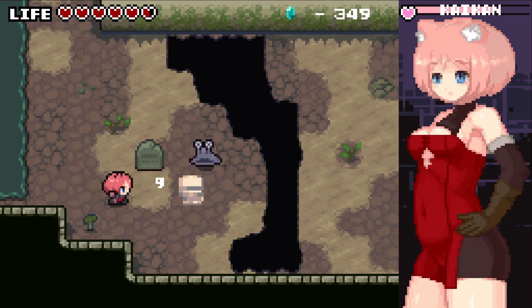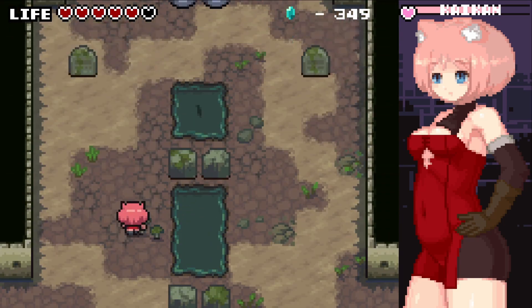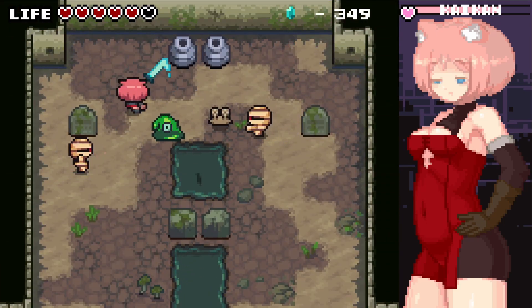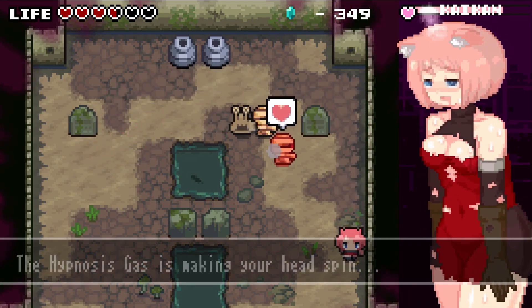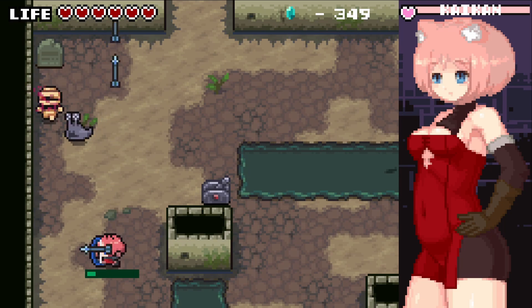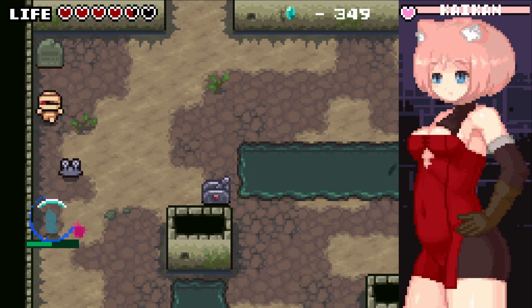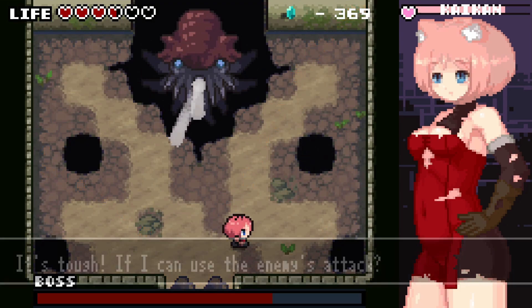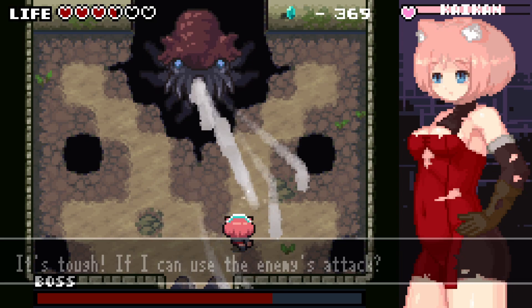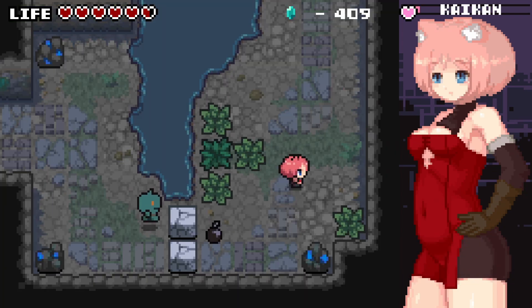Let's go over your arsenal. You have a basic sword, which you can eventually level up to have some form of a charge attack, which I barely use until the endgame. You have a bow, which you can later level up to a mithril bow, which you'll need to fight the Cthulhu-style monster. It's just an obvious upgrade — you go from a regular bow to a mithril bow.